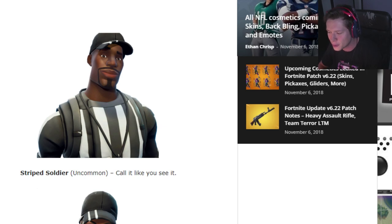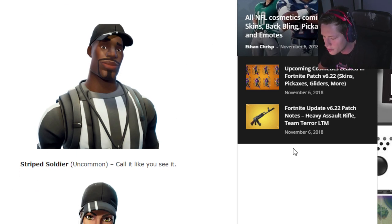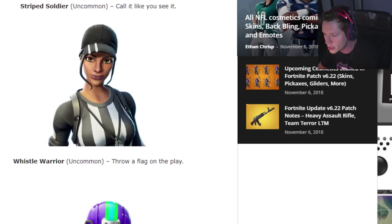I feel like there are quite a few options here, and you're going to be able to get a lot of bang for your buck, kind of like the soccer skins in the past. Starting off, we have a couple of referee skins — one is the Striped Soldier, the other one is the Whistle Warrior. Both of these are uncommon, which is nice, so those are going to be pretty cheap.